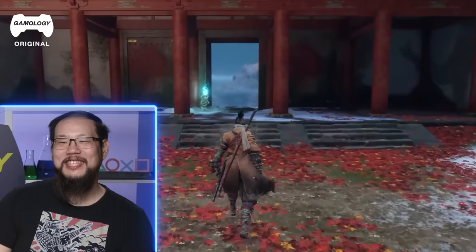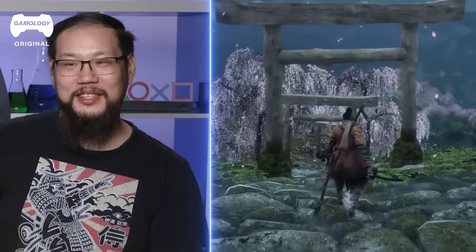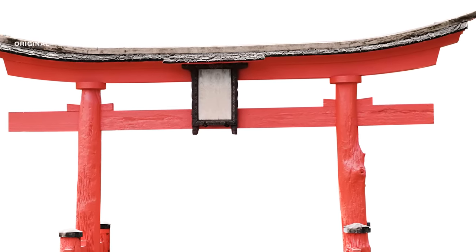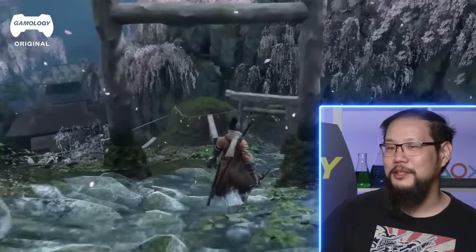It's such a weird walk animation though — he doesn't move his arms at all. I really like the Tori Gates. Usually when you see the Tori Gates, people think of the big orange ones with the black base. So to see it look a little bit more natural — it's wood, but it looks almost like it's one piece, like it was formed this way, which is really cool.